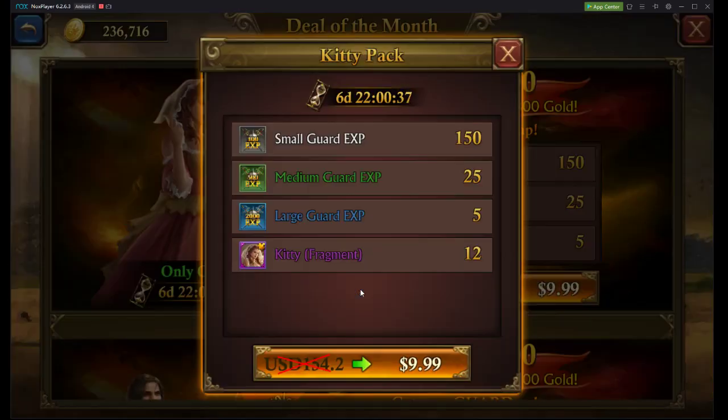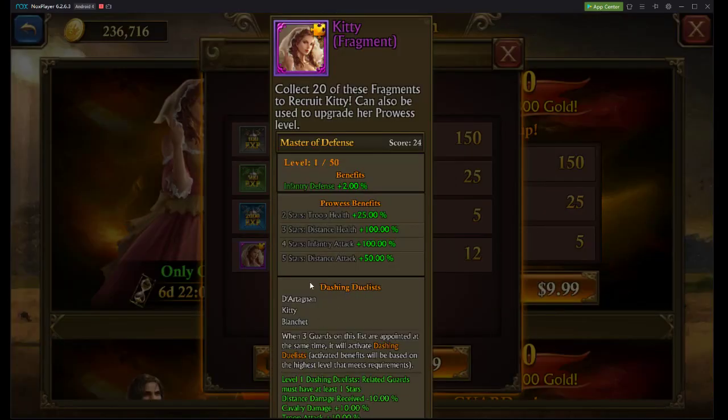Let's take a look at Kitty. Kitty's going to be 50% distance attack — that's an awesome stat as well. And for $250, that's just phenomenal. I can't imagine how much money I would have spent for a 50% upgrade in the past. It's just nowhere close to the value we're getting now.